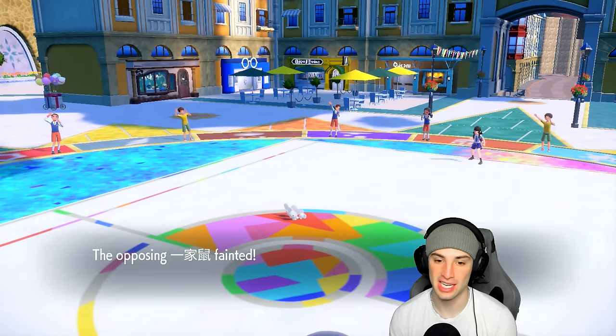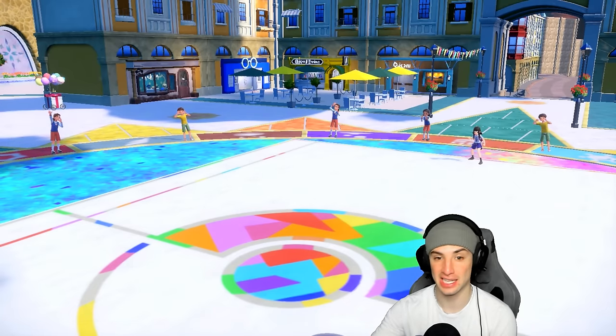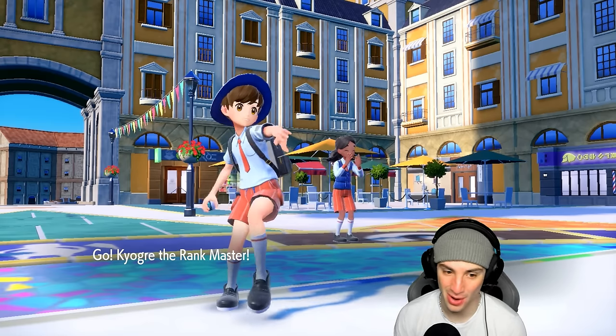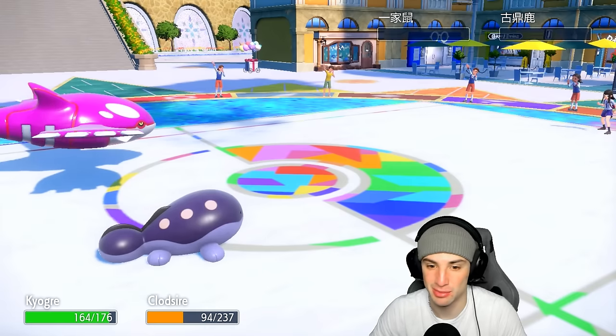That's actually three KOs for Clodsire — it Toxic'd Lunala, Toxic'd the Maushold, and KO'd Ting-Lu with High Horsepower. Now Kyogre's on the field just to help a little bit with Surf — get some HP back.